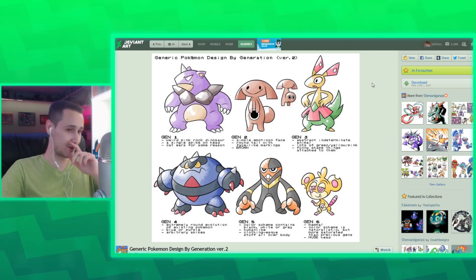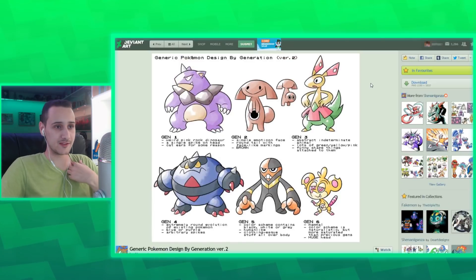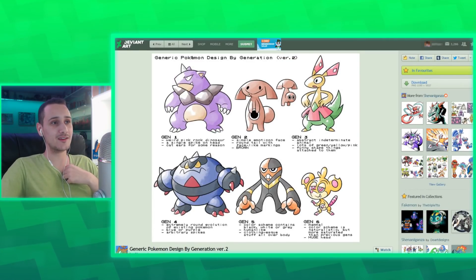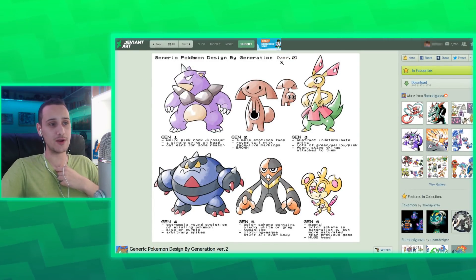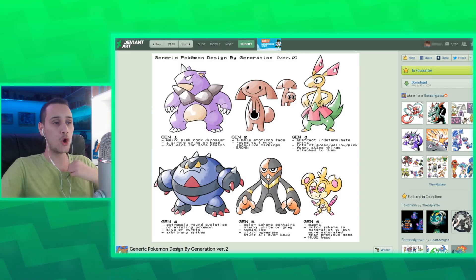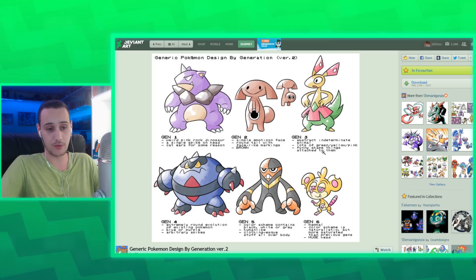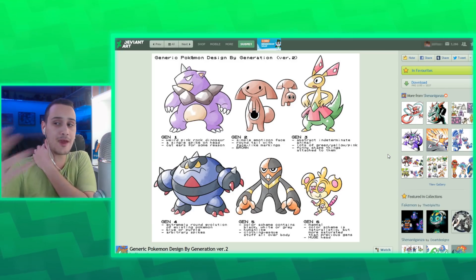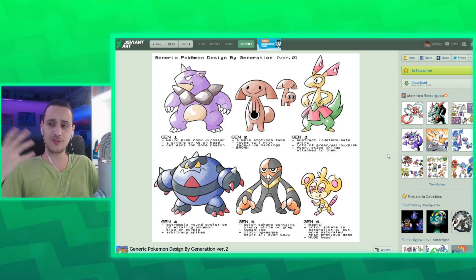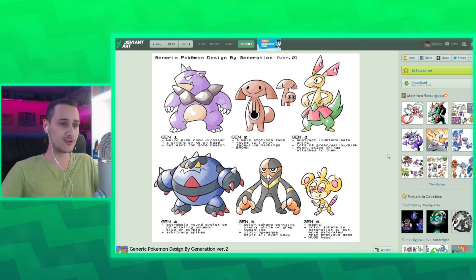This has been floating around the internet for a while. This is a generic Pokemon designed by generation — basically how a Pokemon looks in generation one and then all the other generations, like an amalgamation of all the design traits, because each generation the Pokemon look slightly different and they have patterns that each generation has.